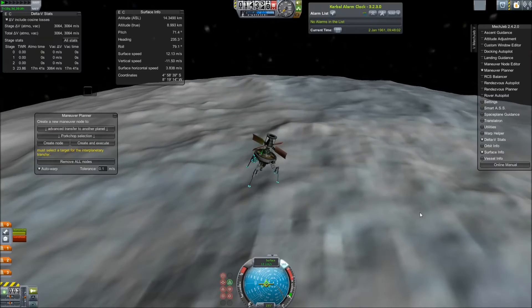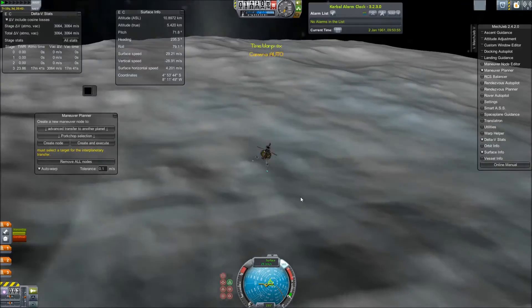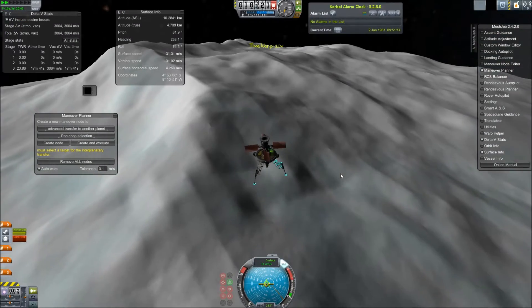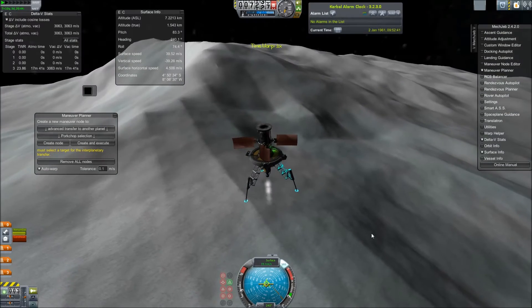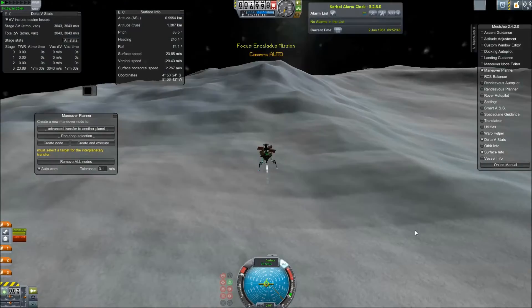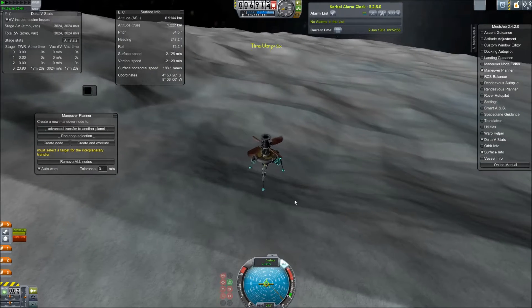It is much closer to Saturn than Titan. There were views of Titan throughout this mission, but they were usually earlier. Landing was rather easy because of the low gravity. We are using a bifocal xenon engine from RLA Stalkalike, with a small nuclear reactor to power it. Some lights to show us when we're landing.